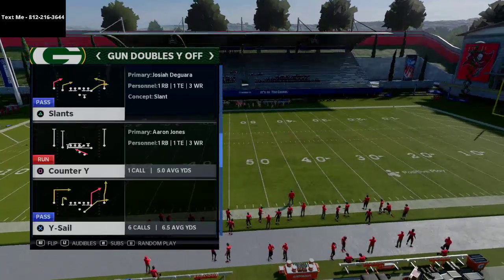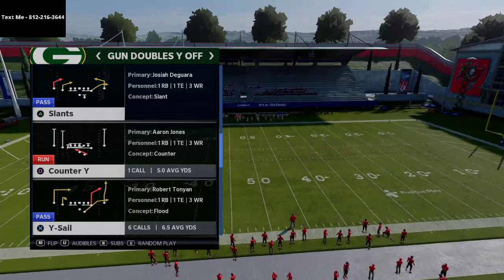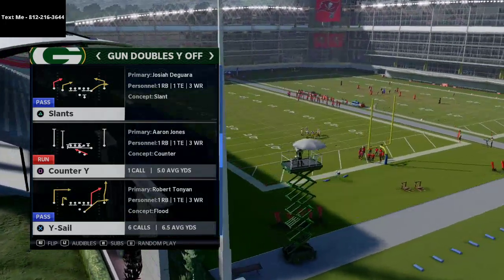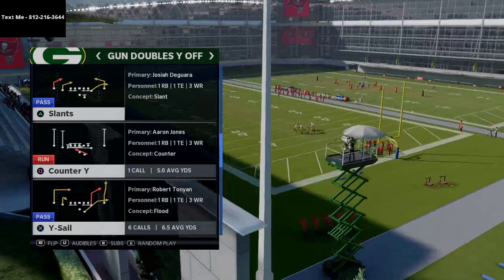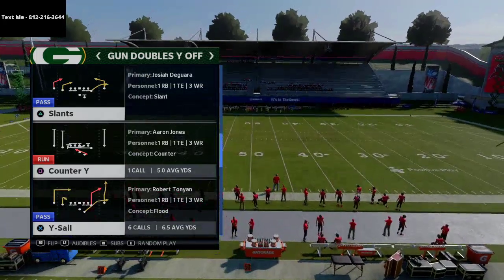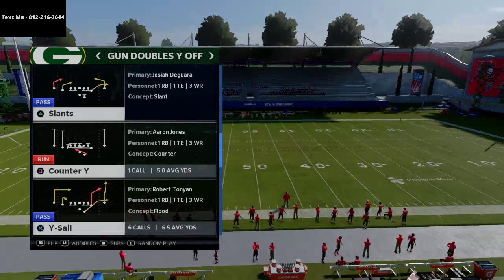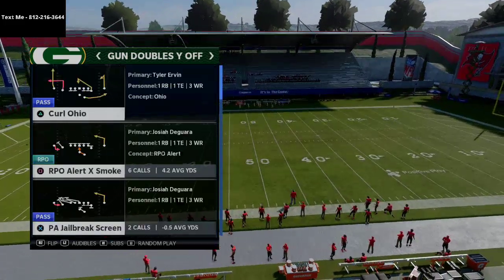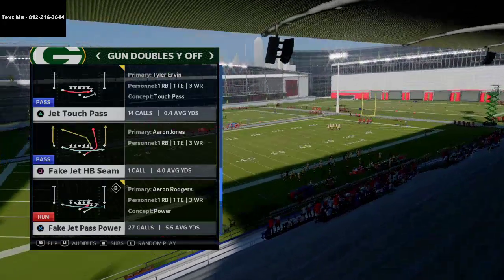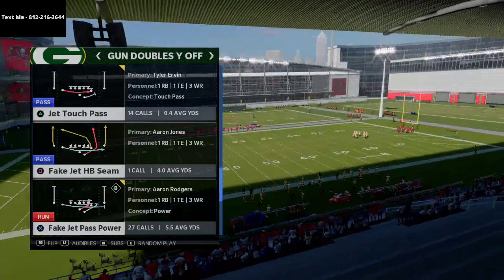Another play that is really good is the sail down in the red zone. You get the table route, the button hook on the left, and a nice deep in-route that's going to come open across the formation. If you think man coverage is what they're going to call, go with sail. If you think zone coverage is what they're going to call, go with fake jet halfback seam, because it looks exactly the same as everything else from this formation.